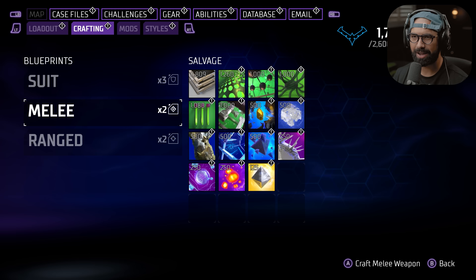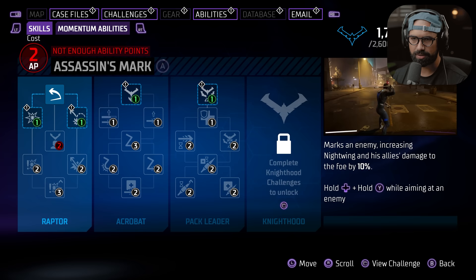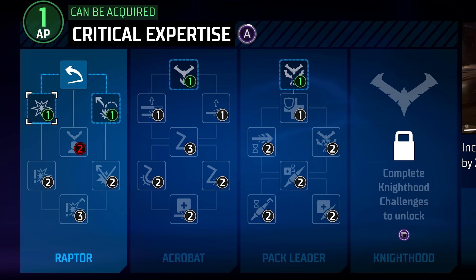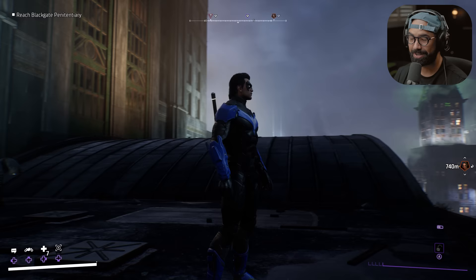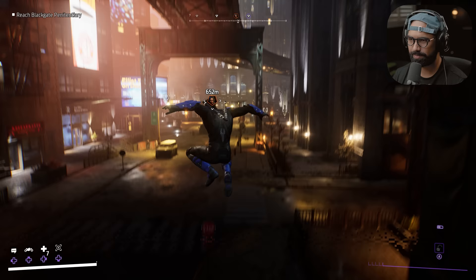I kind of feel like upgrading this but I'm going to wait off a little bit. Let's go to the abilities. We've got one more point. Nightwing's Pounce ability is automatically followed by a high jump on the enemy — this ability cannot be used if Nightwing is under a low ceiling. Increase Nightwing's critical damage by 20%. He looks so freaking mean. I need to get this damn glider though — it's driving me insane having to grapple all over the place.